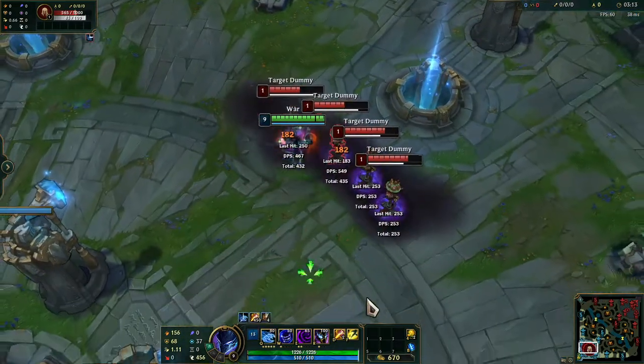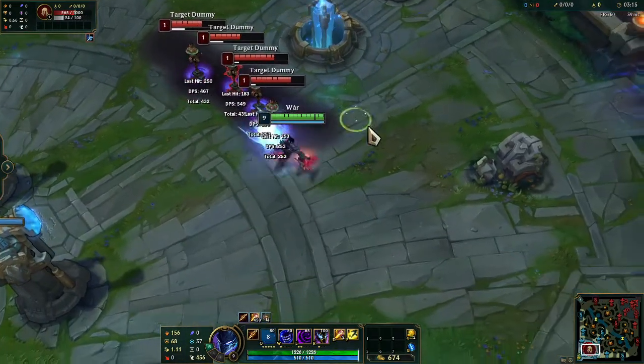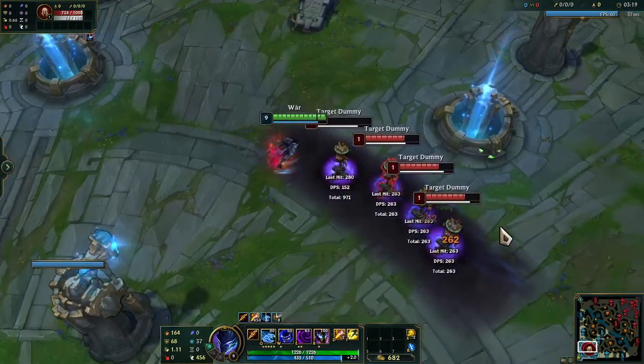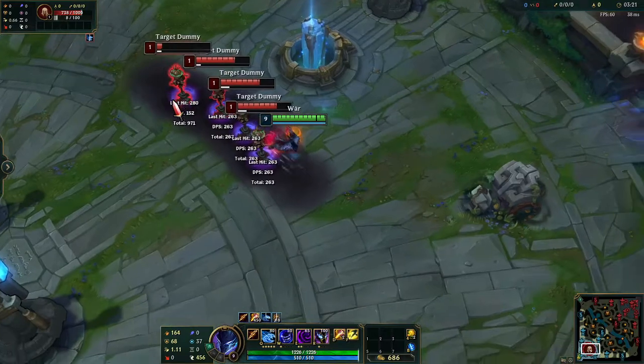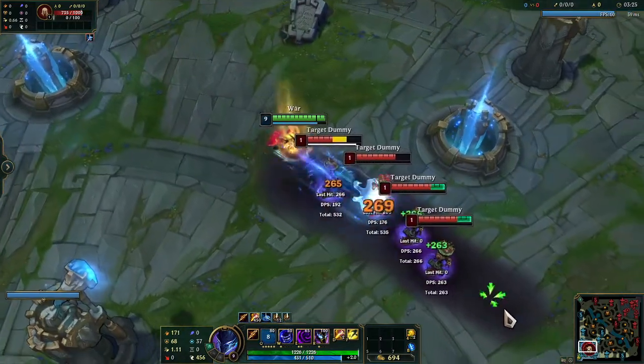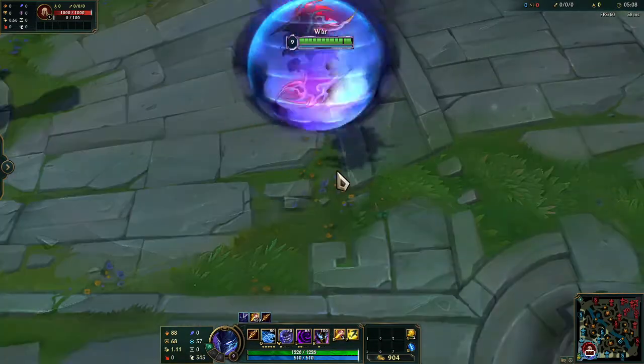His Q launches a shadow claw that leaves a shadow trail along its path and deals physical damage to anything it touches. If enemy champs get hit by this, they will leave a shadow trail wherever they go for five seconds, and while Nocturne is on that trail he becomes ghosted and gets bonus move speed.